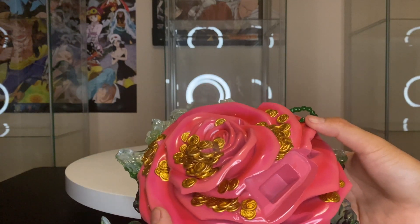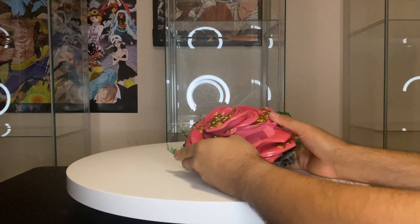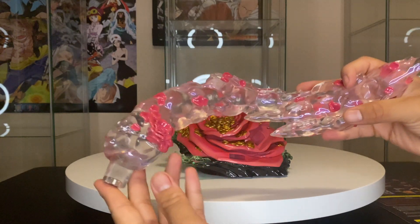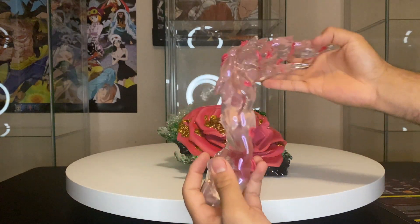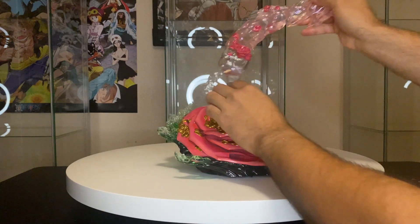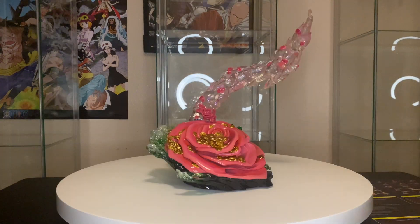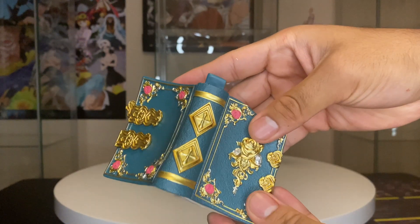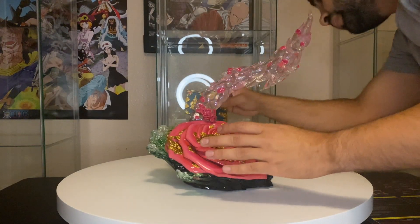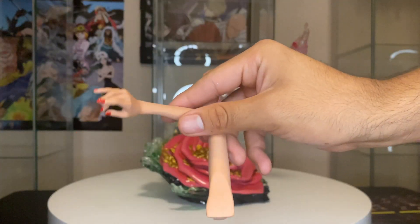I really love that the base has flowers with some money in there — it wouldn't be a pirate crew without money. There are a lot of these clear crystal ones with flowers that go all around the base. They didn't go excessive on the flowers, which I think is pretty neat. There are also like three or four books on there.